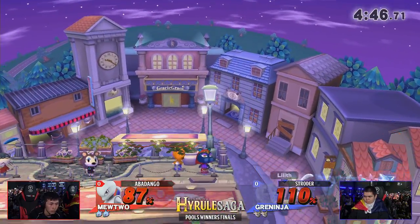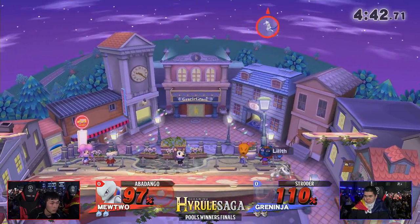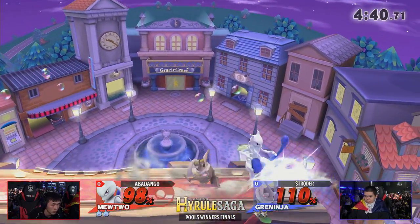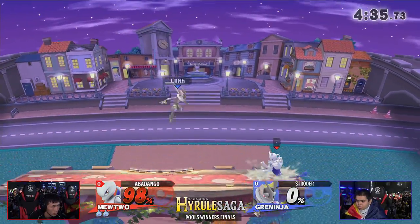Excellent opportunity — reads the air dodge. It's hard because Mewtwo's air dodge is so good, but Strotter is able to read it. This is scary, but that up throw is going to get the job done. Strotter takes Abadango's stock — Strotter leads.